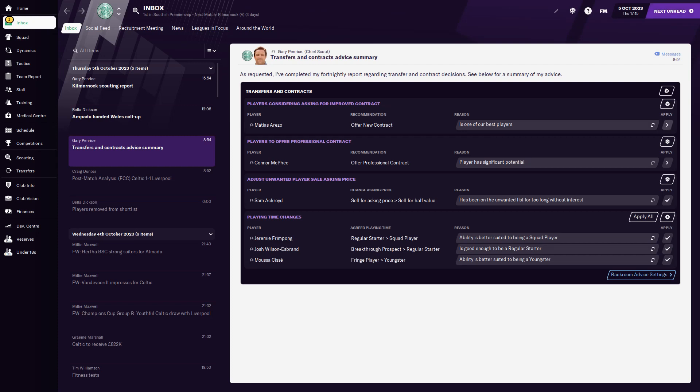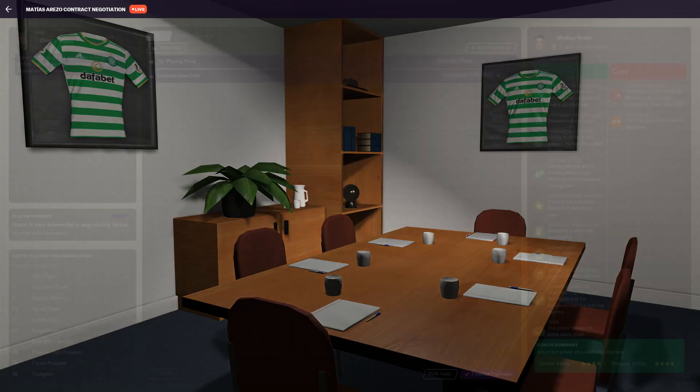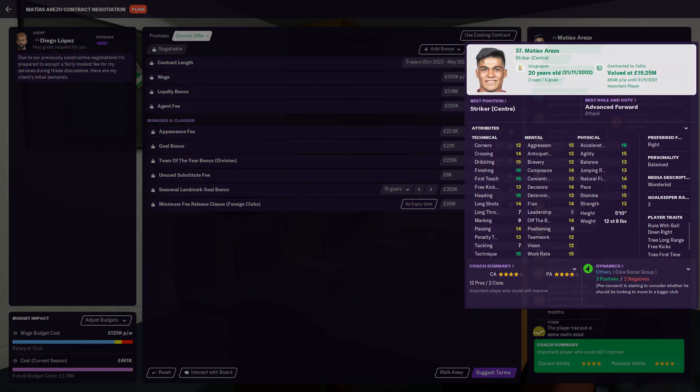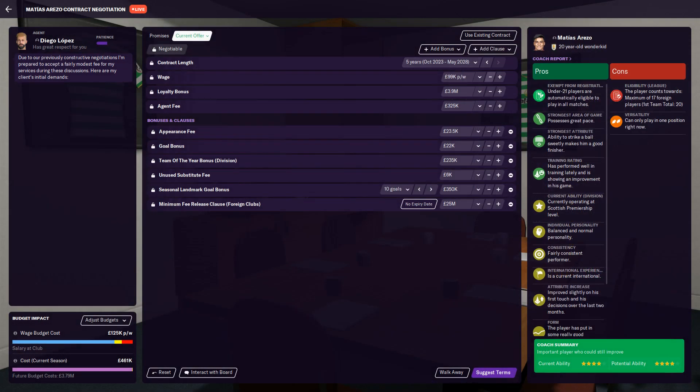Mattias Arezo — offer a new contract. 120 grand. What are you on right now? I was on 64 — now suffering 95. Minimum fee release clause? No, you're not having one of those.